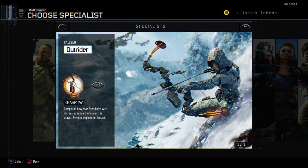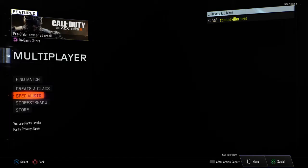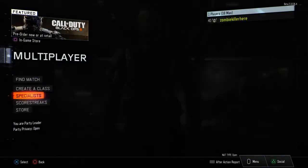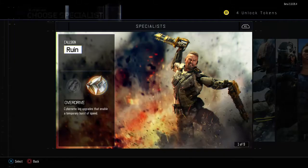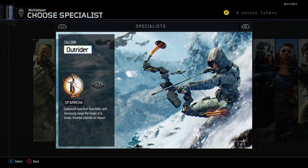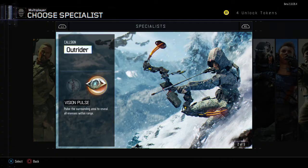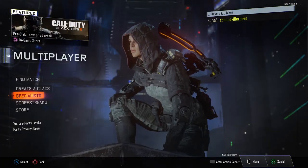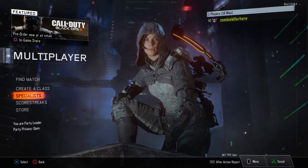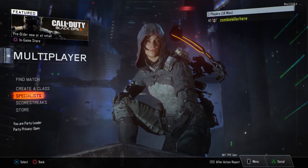You got the Outrider with the Sparrow — the Sparrow is an explosive bow and arrow, pretty good. Also, if you use Gravity Spike with this guy you'll see one picture; if you use Overdrive you'll see him without it; if you use the Sparrow you'll see a picture of her. You also got Vision Pulse, which will allow you to scan a whole area around the girl, and it does pinpoint her on the main map too. If you spot anybody, you'll see them through the wall.